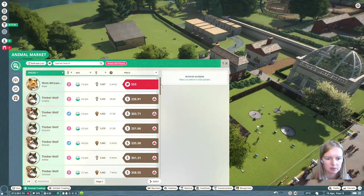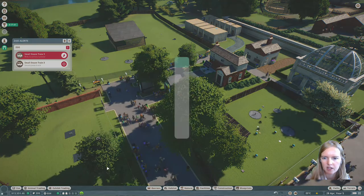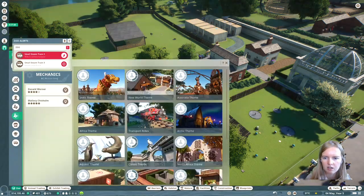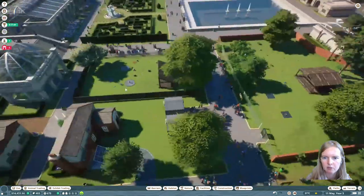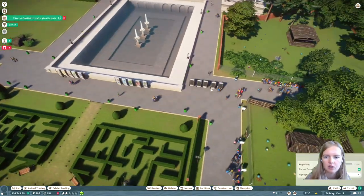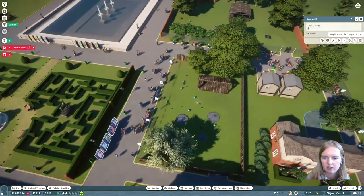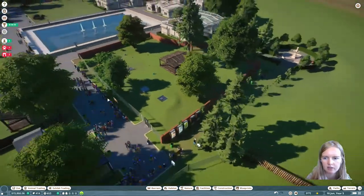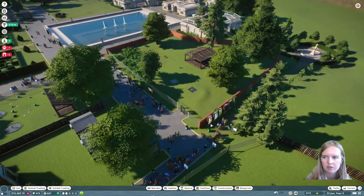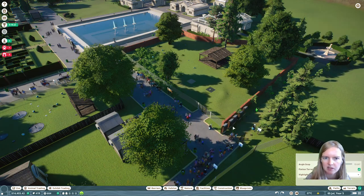Still no male lion available. I'm gonna get my ring-tailed lemurs in there because they are available for money and not for conservation points, and I just want to save all my points for my male lion. Once I get him I can get another animal species with points, but for now I'm reserving all my conservation points for the lions.